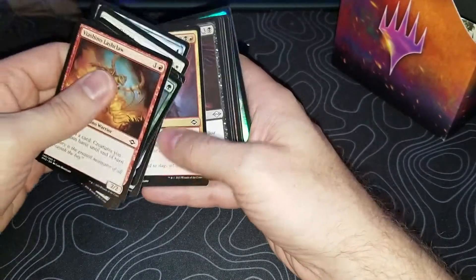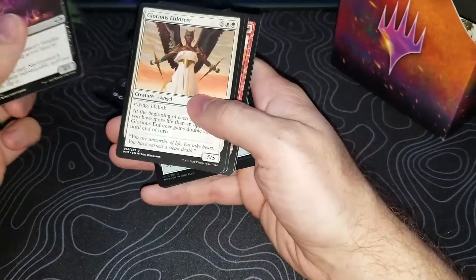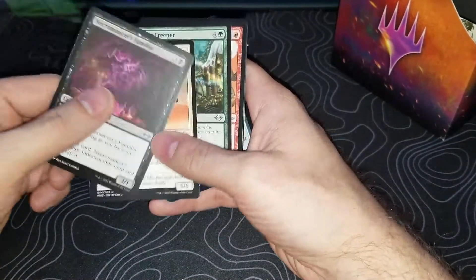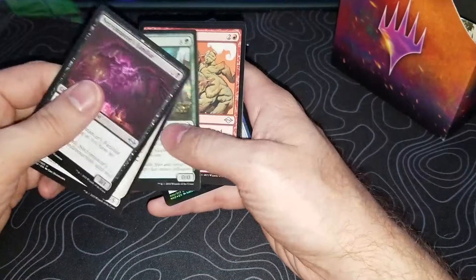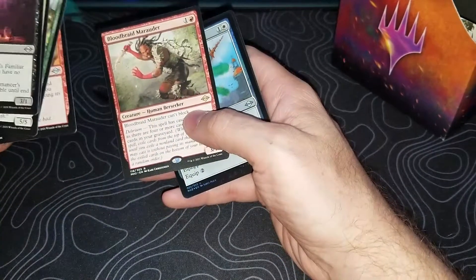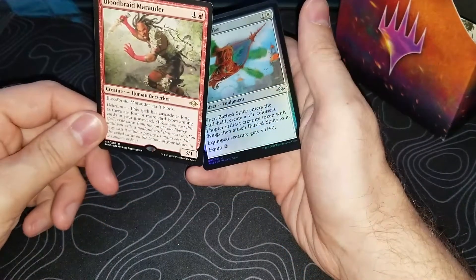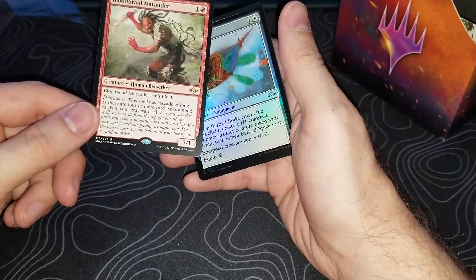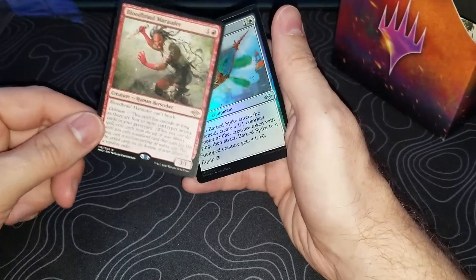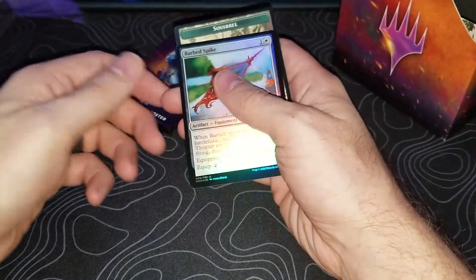Necromancer's Familiar, Glorious Unfortunate — this card is really nuts in limited — Glinting Creeper, Mog Salvage, and Bloodbraid Marauder. If this had been a $10 Modern Horizons 2 pack and I'd got this as my rare, I'm not happy. But this is a pre-release pack, it's great.